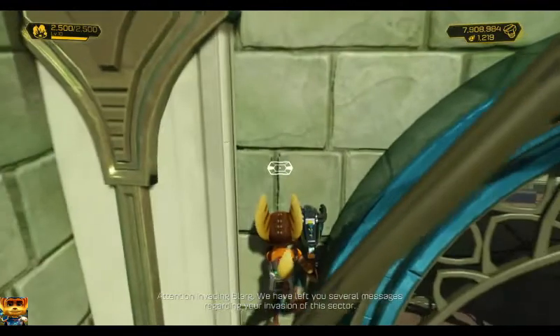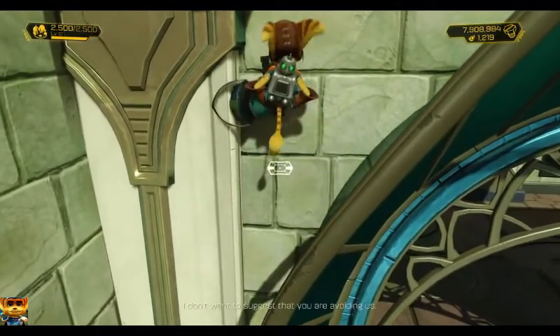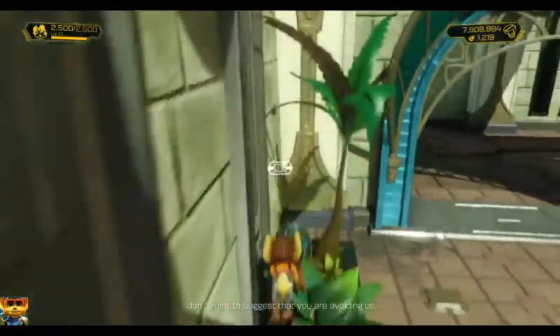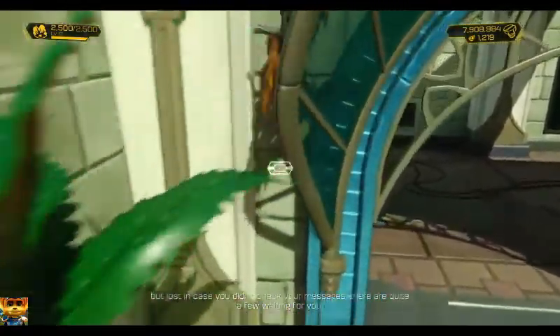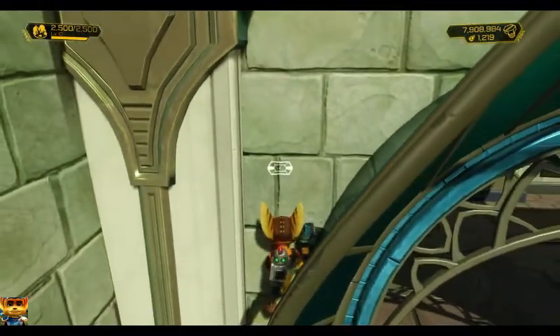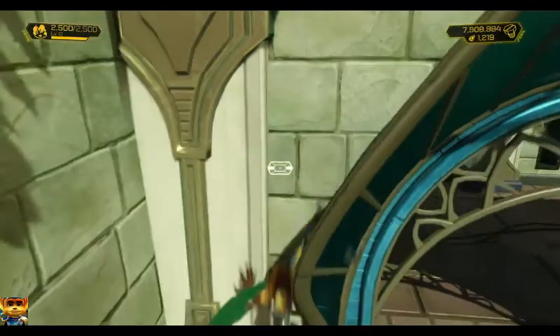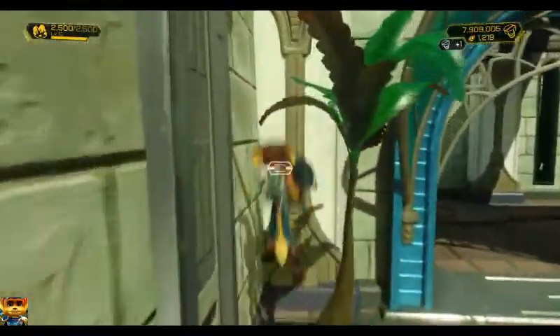If you're looking for a certain trophy, check down in the description for the timestamps, assuming they're covered in this guide. Easy trophies like Lazy Lombacks where you just stand on a conveyor belt, and story-based missions aren't included because they don't really need a guide. So yeah, let's get into it.